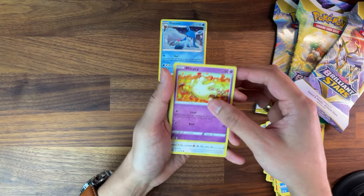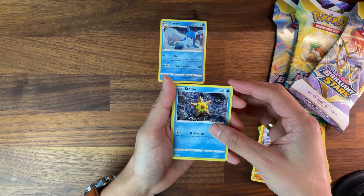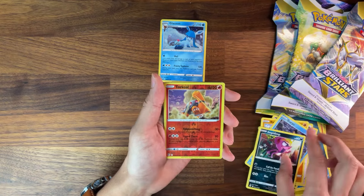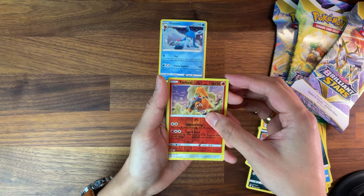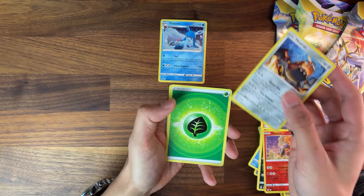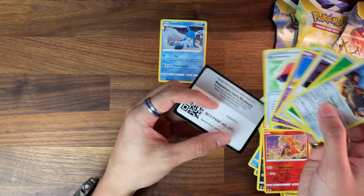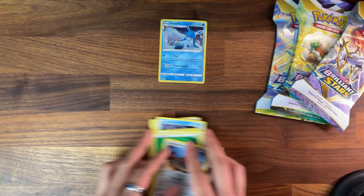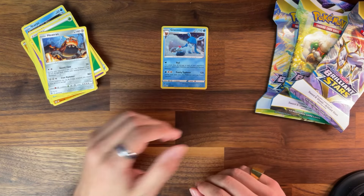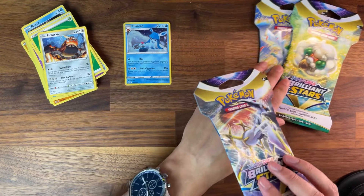Whatever. Let's see if we can get anything good in this one. Come on, at least a trainer gallery or something. Too early? Trainer gallery? Nope. Got a Torchic. At least this one's not backwards. Just another regular rare. Nothing really out of here so far, which is totally fine. Let's get these guys over here — nothing too crazy on the three-pack blister this time. Let me know in the comments: have you had good hits with the three-pack blister? Hopefully we can get something better out of these sleeved ones.